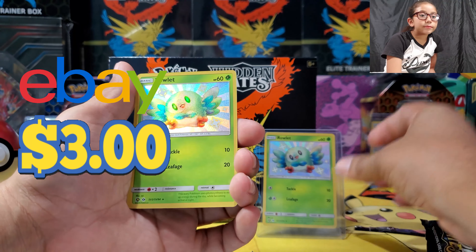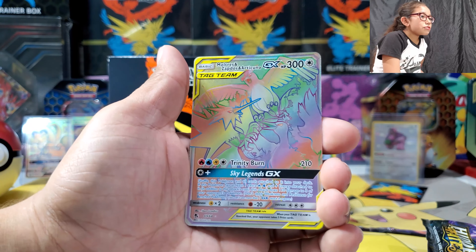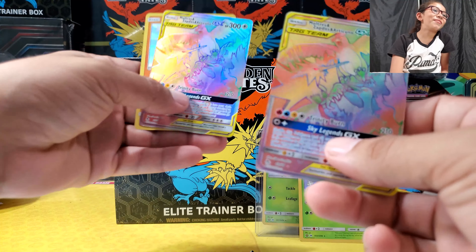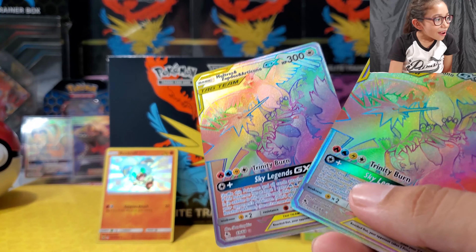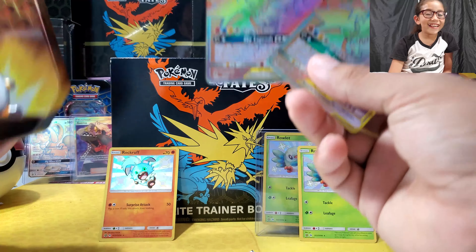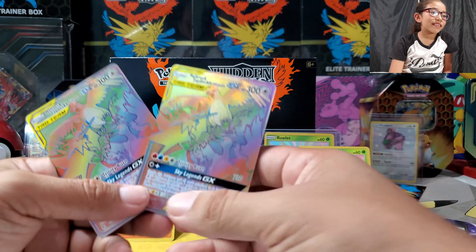For our next giveaway, we are gonna let you guys choose. Whoever wins, you could either comment 'Pokeball' or, if you want the blister pack, you could comment 'Mewtwo' again. So that's what we're doing for our next giveaway — you get to choose.